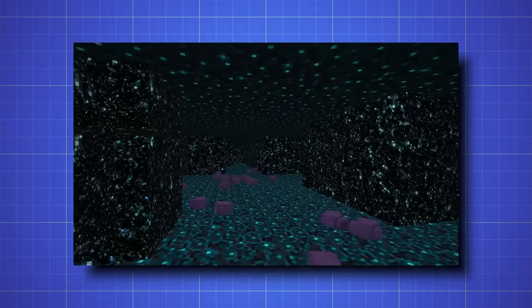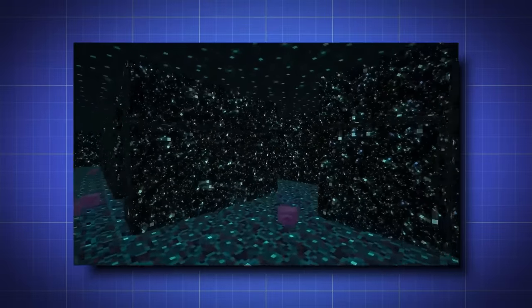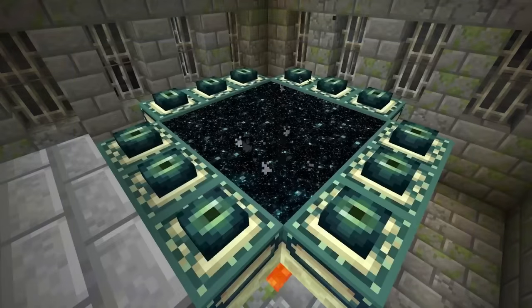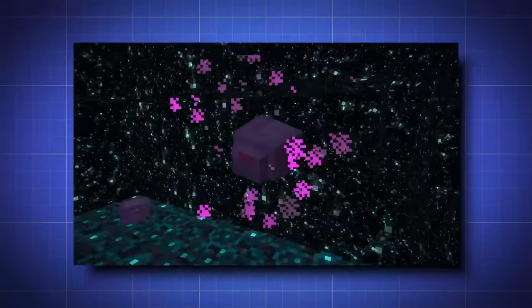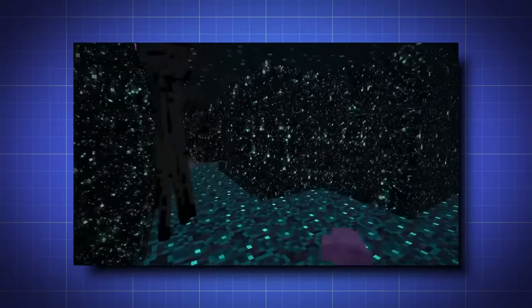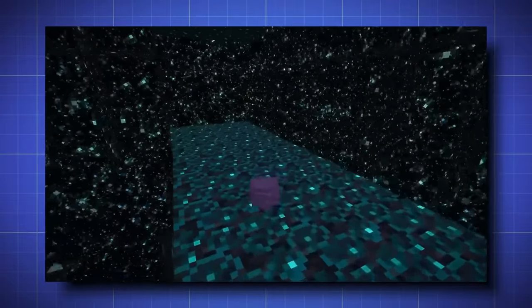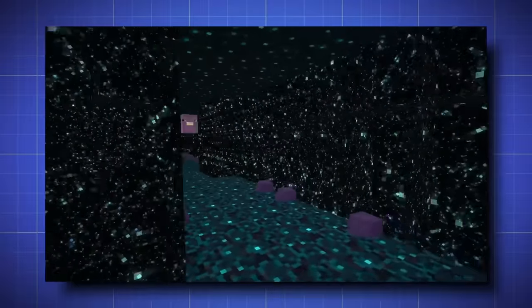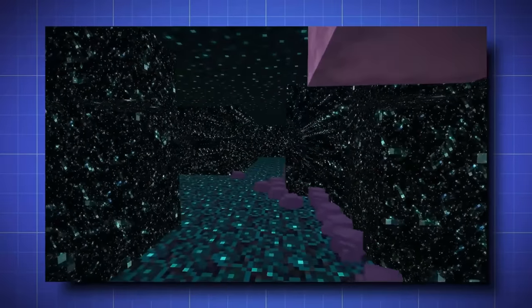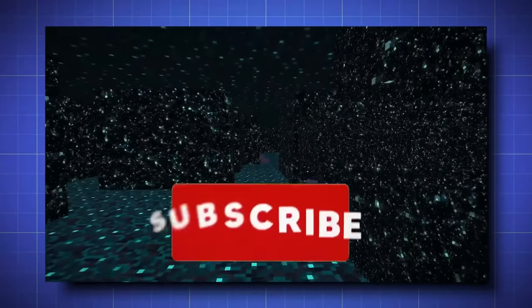To recap: there is a pocket dimension between worlds where ender chests store their items and where endermen and shulkers teleport. Chorus fruits, ender pearls, and portals will temporarily bring the player into this dimension, which probably looks like the otherworldly animations inside end portals. This dimension was probably peaceful for millennia until endermites — descendants of the silverfish — infested it, bothering and attacking both the player and the endermen. This is why the Minecraft Mob Bestiary calls the endermites trans-dimensional parasites. So to answer the age-old Minecraft mystery: endermites are an invasive parasite which infested the pocket dimension endermen normally use for teleportation between worlds. If you enjoyed this Minecraft theory video, like and subscribe, and thanks for watching.